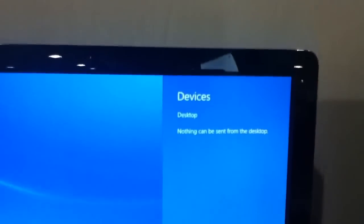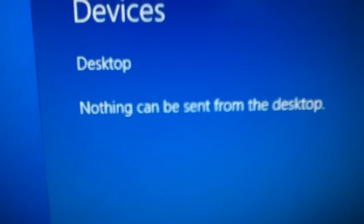Tap to choose. Don't scan McAfee. Let's go to that side panel thing. Devices — nothing can be sent from the desktop. What the fuck? Let's go do it the old Windows way.